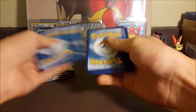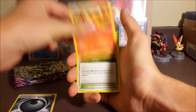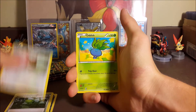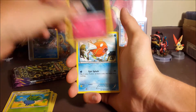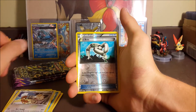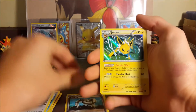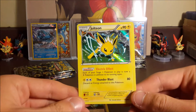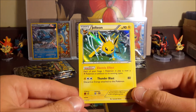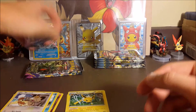We got Dangerous Energy, Flareon, Forest of Giant Plants, Eevee, Oddish, Ralts, Magikarp, Meowth. Our reverse is an Eco Arm, and our first rare of this part is a Jolteon hollow! I always talk about how I want to pull these — it just looks so awesome. So glad I pulled that. Four packs left.